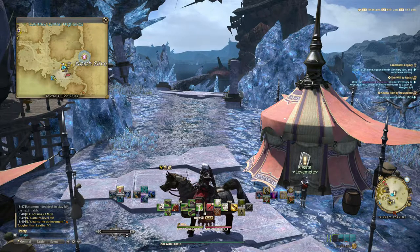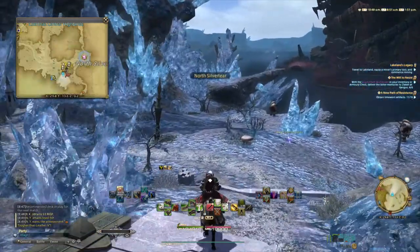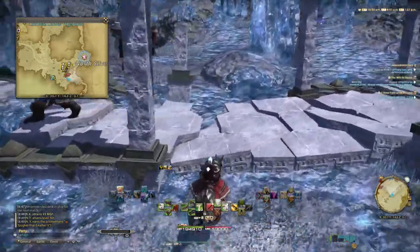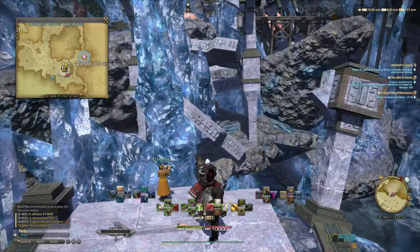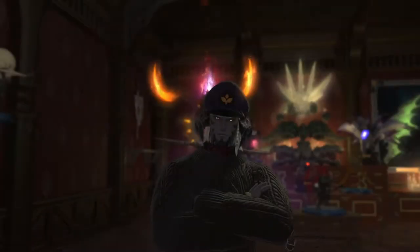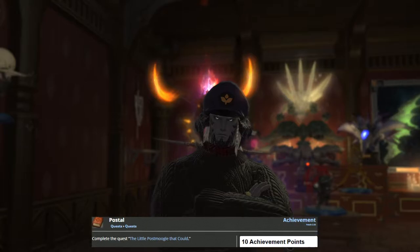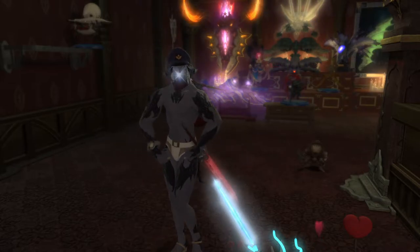The Post Moogle storyline starts with the quest called Avarian Epistles, sending you on a quest chain delivering letters to the Eorzean people, as the postal service has completely broken down and it's up to you as the Warrior of Light to keep it alive. Your rewards will be a mini moogle minion, a star-spangled subligar, a Post Moogle hat, and the title Postmaster. If you put the hat and the subligar together, you get something that kind of looks like a Candy Gram uniform.